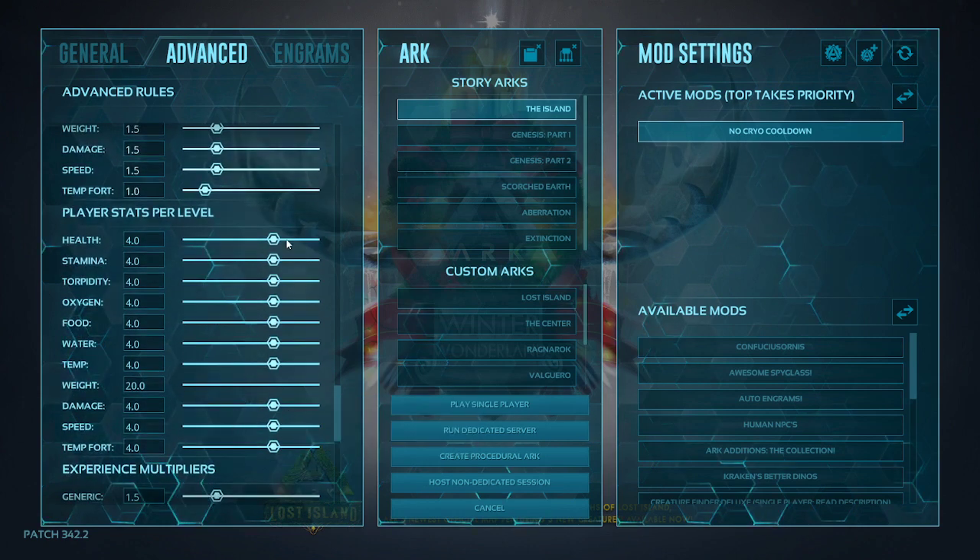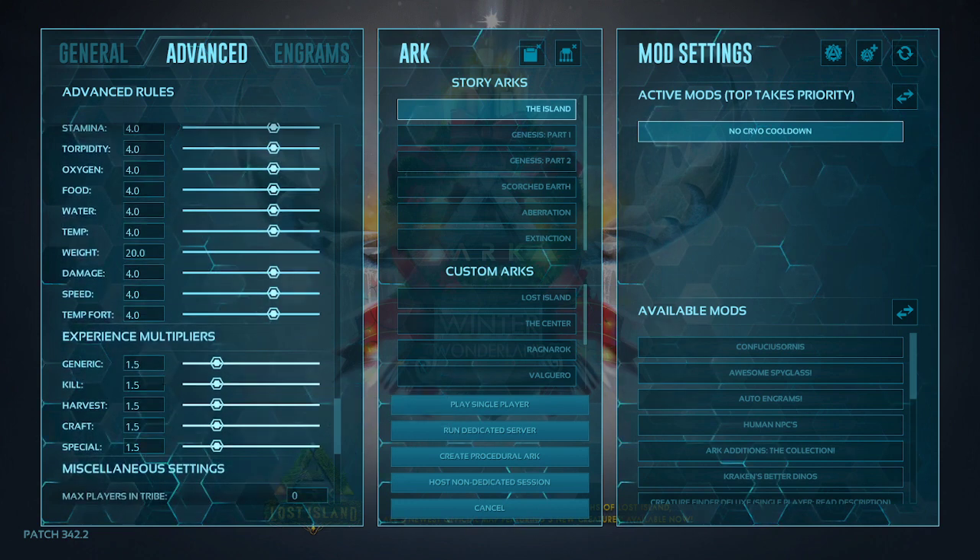For player stats per level, we have everything set to 4, except weight which is set to 20. So on all other stats you're getting about 40+ per level, and on weight you're getting 200+. For the experience multiplier, I have that set to 1.5. Your first 30 to 50 levels will go by faster or slower depending on what you change. If you bump it to 2, you'll burn through levels pretty quickly.